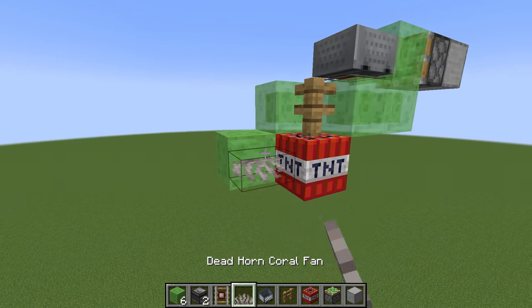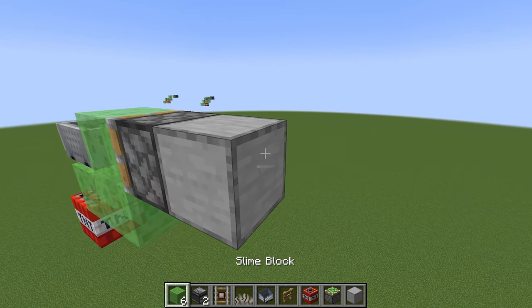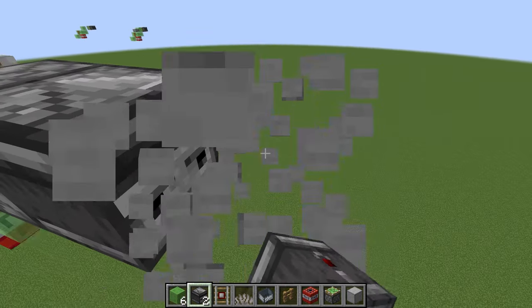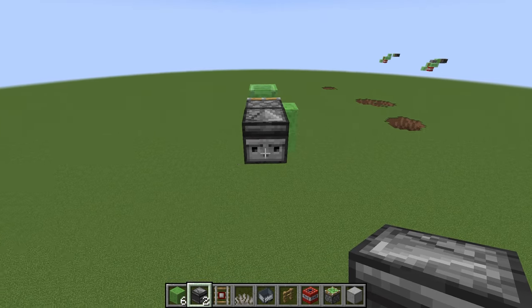Place your dead coral fan right there. Then you want to go to the back and place any block right there. Break this one. Place observer right there. Break that block. As soon as you place the observer the TNT duper will start.